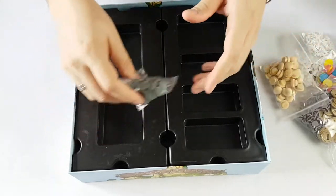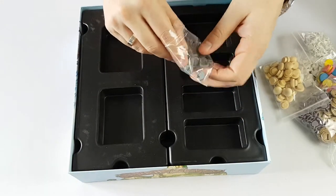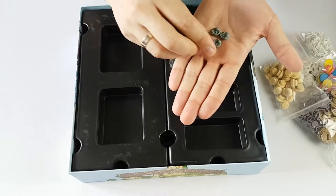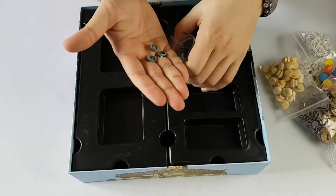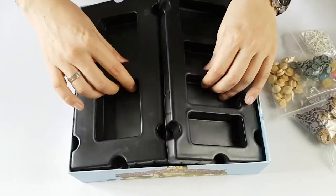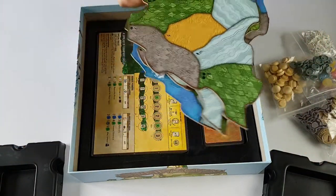And we have these tokens that represent some form of pollution — let's call it that. When the new colonizers come, they spread this all around. I think these would look really easy to paint and they would look much cooler on the board.